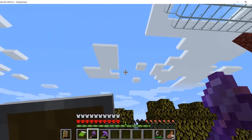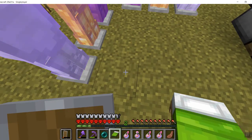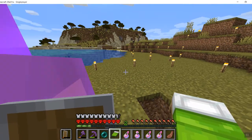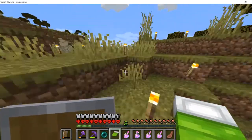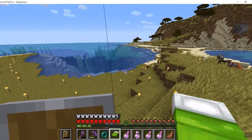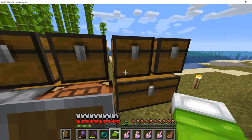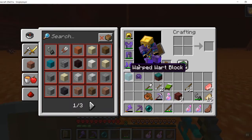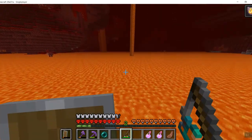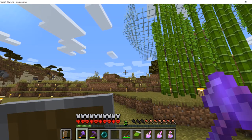We're going to explore the nether because we need to find the fortress. I traded with the piglins and got a bunch of fire resistance potions. I'm going to get a saddle and a warped fungus on a stick so I can travel through the nether with a strider. I also got a soul sand book, so I might add that to my boots, but we don't have experience right now.